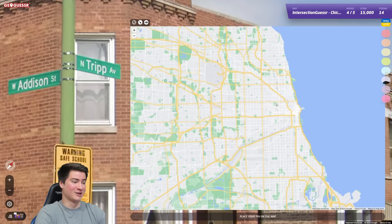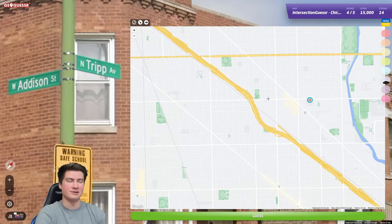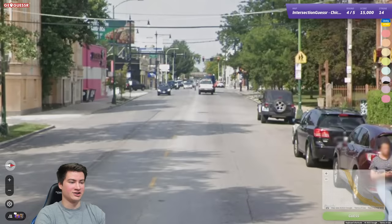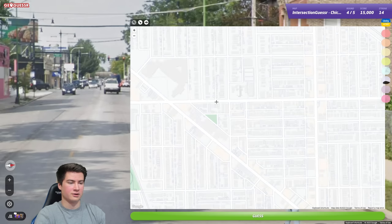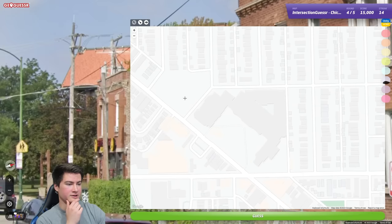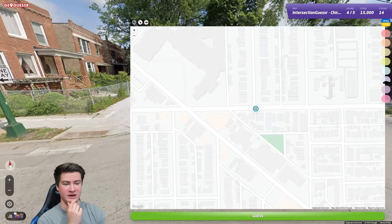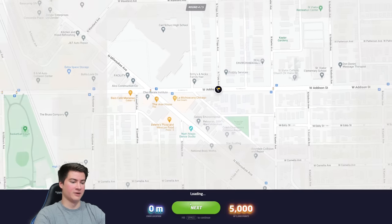So far we're doing great — two more rounds. Trip and Addison — I should be able to do this. Addison is this one, and Trip is going to be around the 3000s. It's a T-junction, that's good. There's an angled street — is that Elston? Milwaukee? Probably Milwaukee... wait, no. There's Senn High School! That's its roof, I think. We should be here — it's a north T-junction. We've got the angled alley right there. Zero'd it — hell yeah!